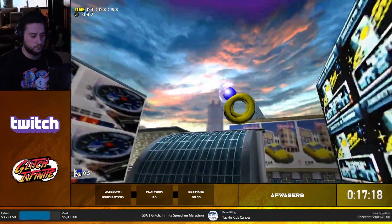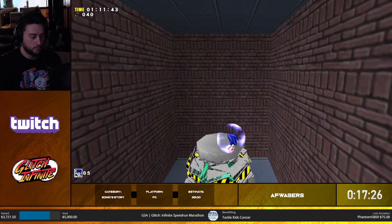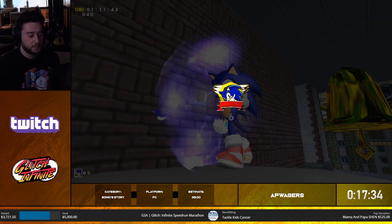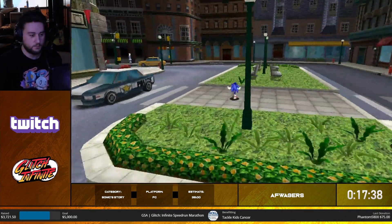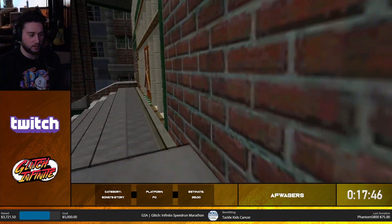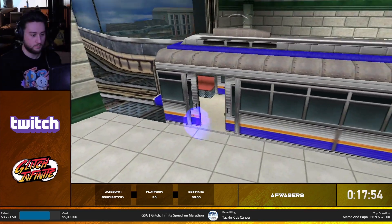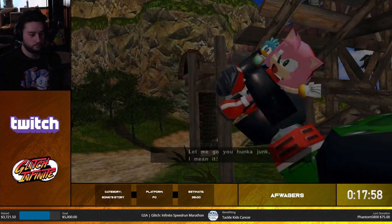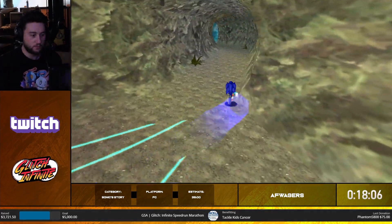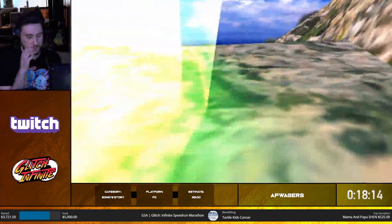For some reason these barriers just don't really work here - I think it's a speed thing. This section is a somewhat intended path but we're obviously going through a kind of weird way to do it. Again another case from Knuckles' version of the stage where the wall just doesn't really exist there. Hub world movement in this game is very difficult but it's worth practicing - you can save a lot of time from it. When I switched over from SA2 to this game, getting used to the hub was definitely a challenge but now I find it fun.